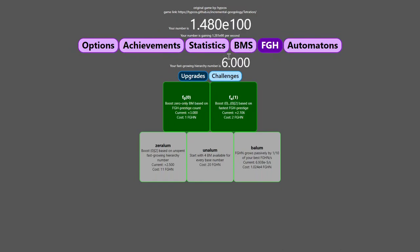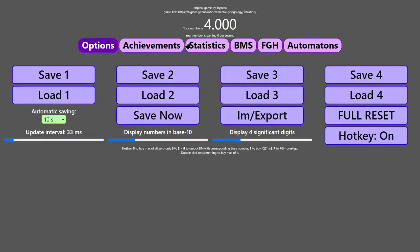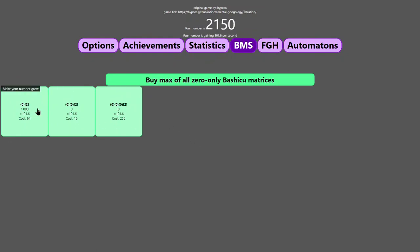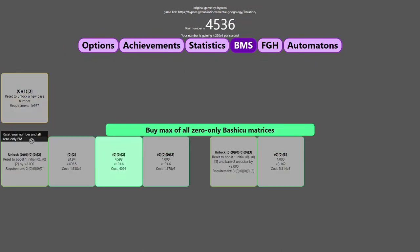In order to do that I need to disable my automatons and do a fast-scoring hierarchy prestige. Here it is — basically I need to get the amounts of 0, 2 is less than 0-0-2 is less than 0-0-0-2 is less than blah blah blah. Well, if there's only three of them it shouldn't be too hard, right? I'm going to hold the 0 key down, which does the same thing as the automaton, and then unlock base 3, and get the E76 upgrade — not E78, I don't know why I keep saying E78.